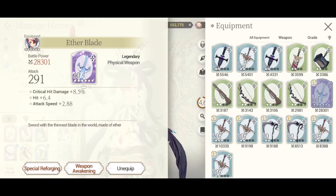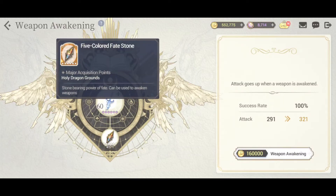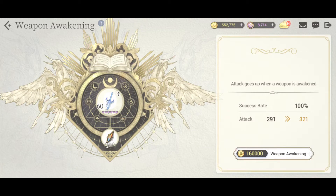Then you can go to Weapon Awakening — I just got put on to this. You take your Five Colored Fate Stones that you get from the Holy Dragon Grounds, and then you do Weapon Awakening. Now this is very expensive, so you don't want to be doing this too many times.